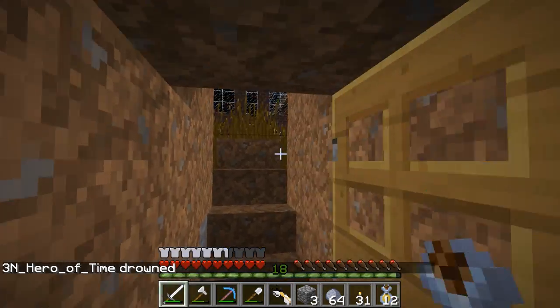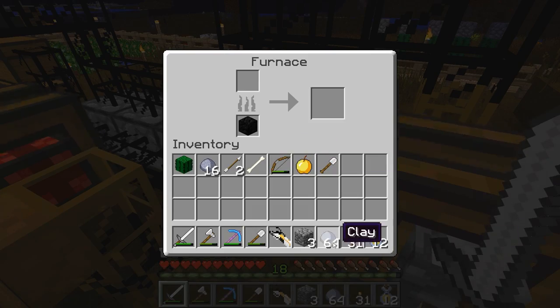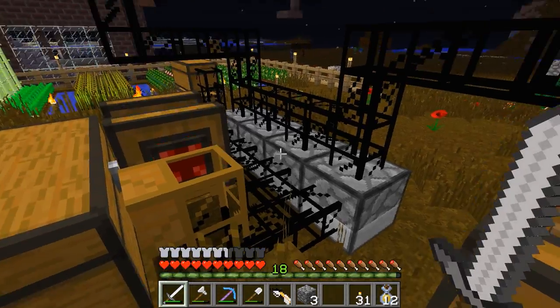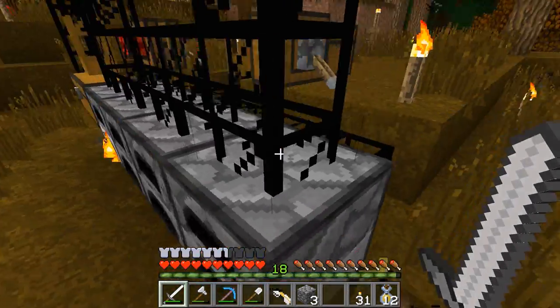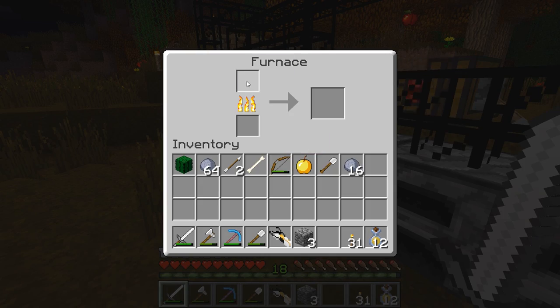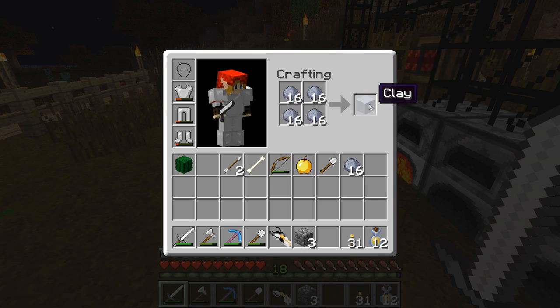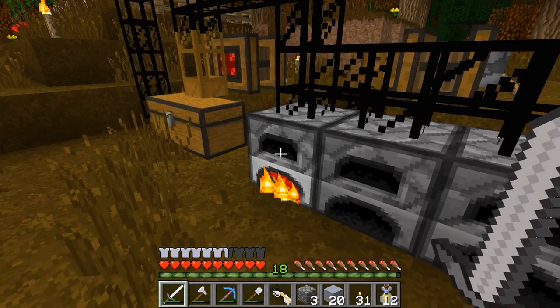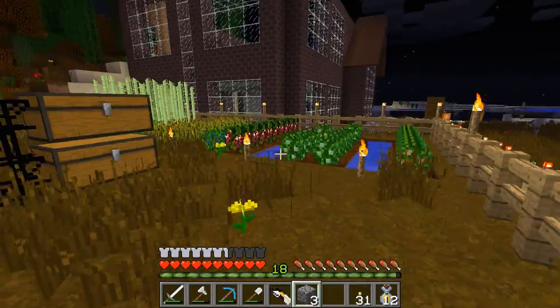I got clay here for you. I got more than a stack so that should work great. Awesome. Turn it into clay blocks and throw it into the oven. I was supposed to turn it into blocks? I want hardened clay. It's turning into hardened clay right now. I saved it, I saved it for the day.